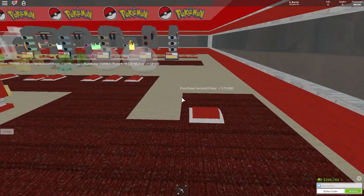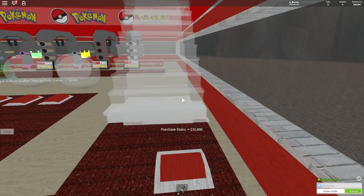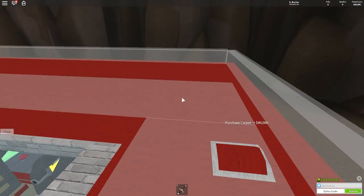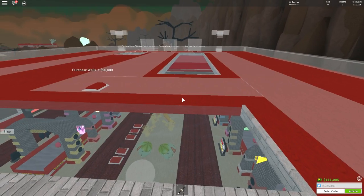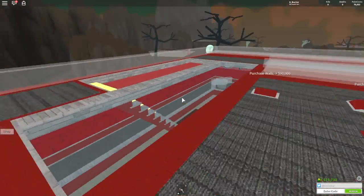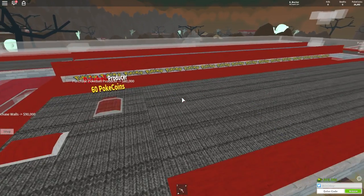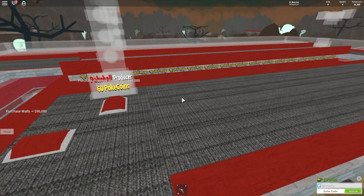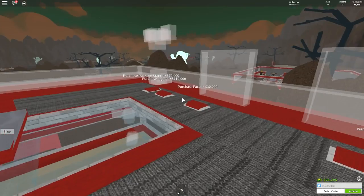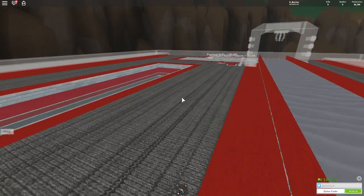We've hit 200,000, so I can buy the second floor. I can get the stairs for 35,000 as well. We've got 107,000 left. There's another conveyor for 60,000 — we can get that. Then we need 80,000 for the next Pokeball producer. We're going to have to get those faces and stuff going — they're going to drop down into the set there. The money is coming in nicely. It's going to take a bit of savings.